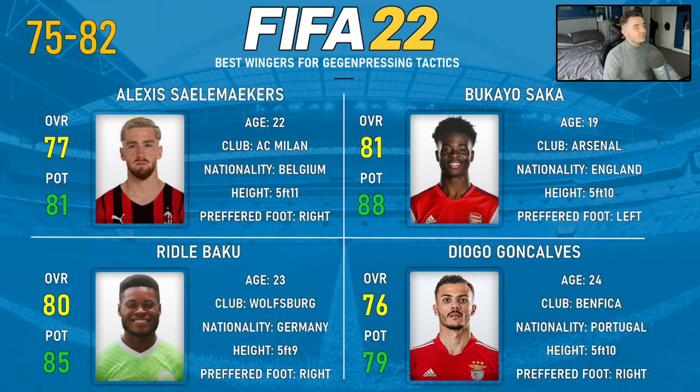What about the 75 to 82 category? It's a return to this series for Alexis Salamachers — he was also in the best counter-attacking wingers, but it turns out his stats are also very suited to a gegenpressing system. He's just really good on this game and really fun to play with — one of my hidden gems, one of my go-to guys. 77 overall, 81 potential. He's a very well-rounded winger and the only one in this section with a high/high work rate, which is an added bonus. He's five foot eleven.